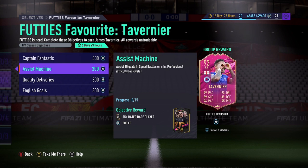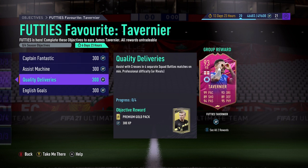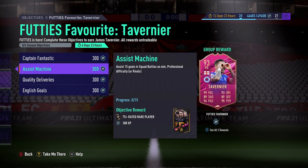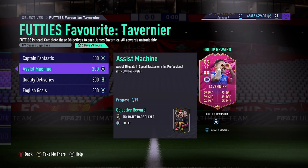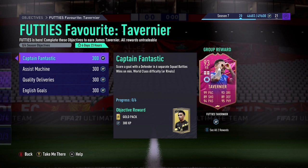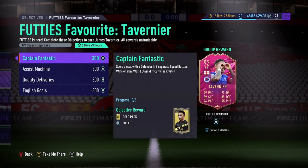The next one is assist 15 goals in Squad Battles. You'll do that very easily - it's not like you have to do it in separate matches, you'll just get that as you're completing the other objectives, so that one's very, very easy. The third objective is assists with crosses in four separate Squad Battles matches on professional difficulty. You don't want to start doing these on professional - you want to make sure you're doing it on world class so you do all of them at once. Play them all on world class to be able to complete this objective.